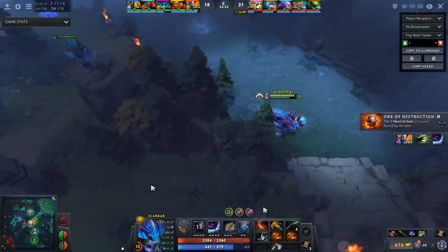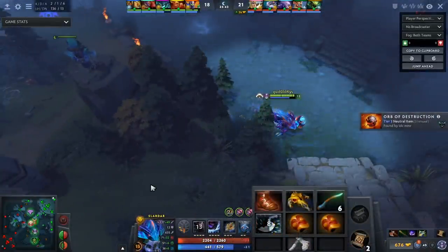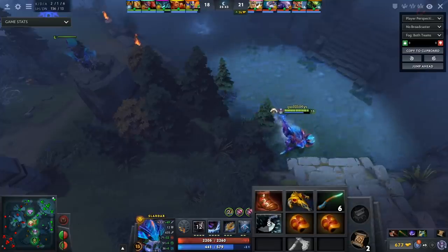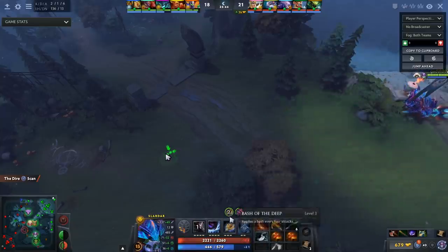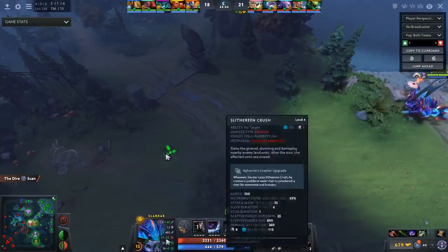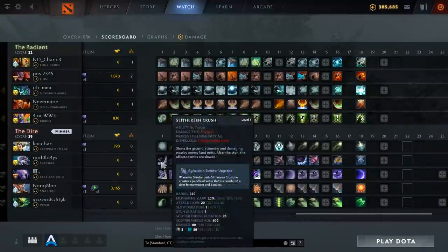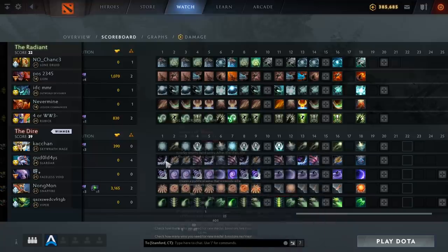For your next item, this is probably the most standard and best item build on current Slardar. You have some options — you could go Blade Mail if your team needs it, or be a weird Pipe carrier — but I like being tanky, being a frontliner who can deal damage. He actually maxed out Sprint, and if you look at his skill build, he balanced out his skills a lot: one point in Stun, two points in Bash, then cycling through Sprint and Stun alternately.